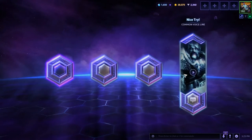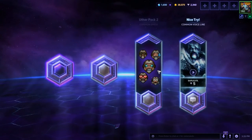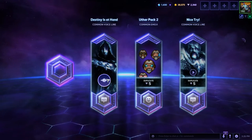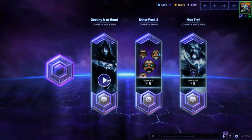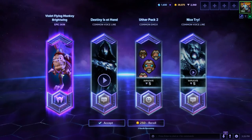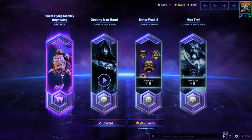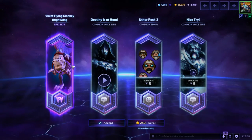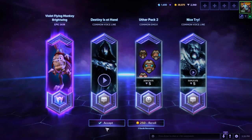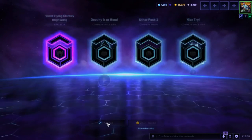Duplicate, duplicate. Oh, don't have Destiny Is At Hand. Yay, Violet Flying Monkey Brightwing! I do love playing Brightwing but I think these things are ugly as hell — I guess I'll give it a go sometime. Thank you.